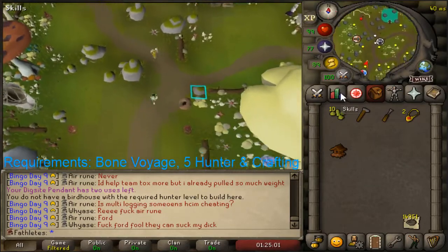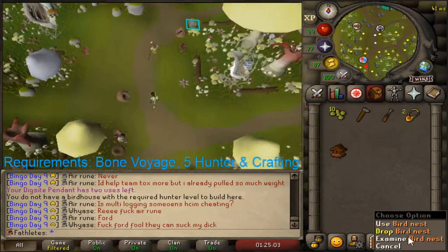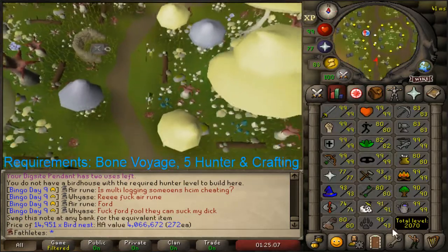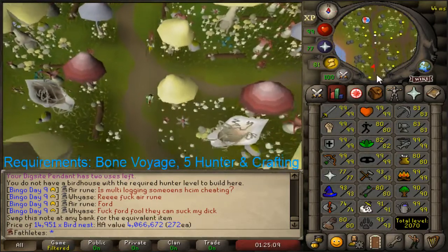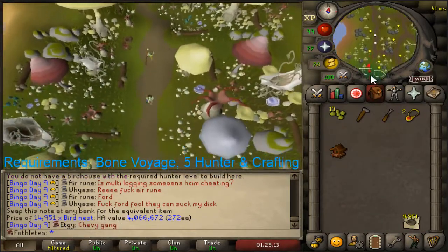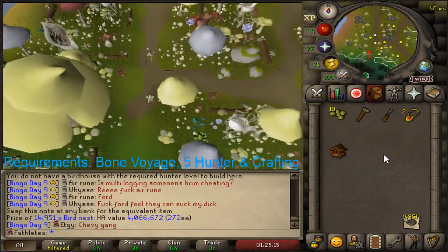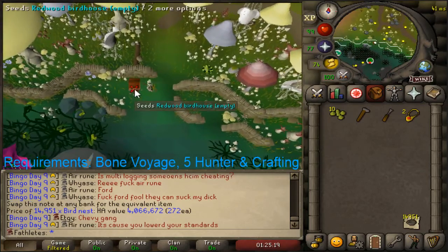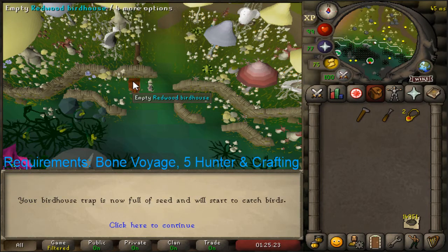The reason I love this birdhouse method is because you get a lot of bird nests — I have about 15k, and that's from 93 Hunter. I haven't done any other Hunter, just birdhouses. The experience rates are insane. At level 5 Hunter and Crafting, if you do this once an hour — it takes about one minute to do — the experience rate is almost 70,000 XP per hour. And the more you train, the more it goes up.